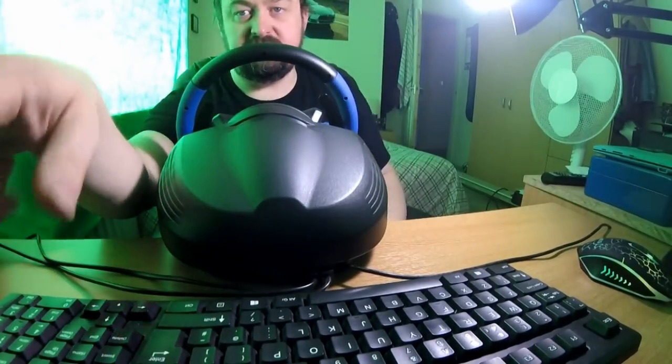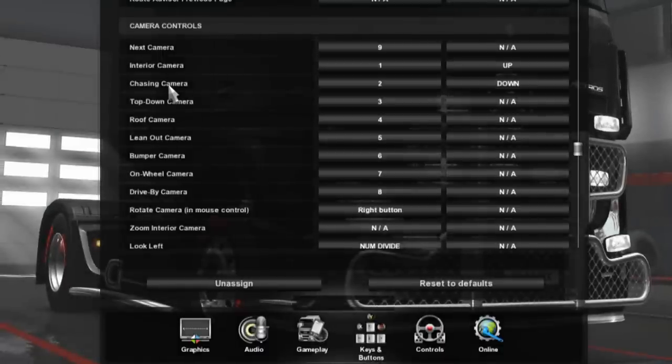So there you have it - as requested, those are my settings in Euro Truck Simulator. It just takes a bit of time to go through them all and get them the way you like. You don't have to do it like me - change them to what you're more comfortable with. The key thing most people miss is that you need to look at the keys and buttons option, not just the steering wheel option, to assign things like indicators to your wheel. Thanks for watching, remember to like and subscribe - I might do one for American Truck Simulator too.